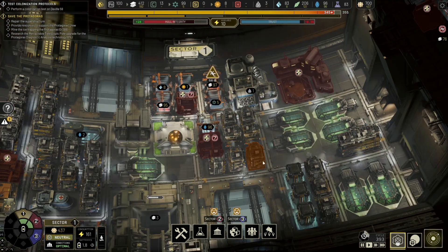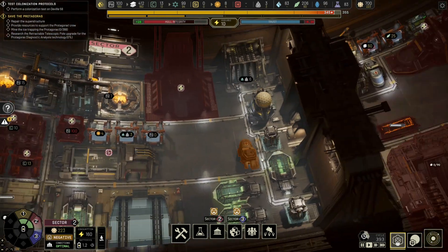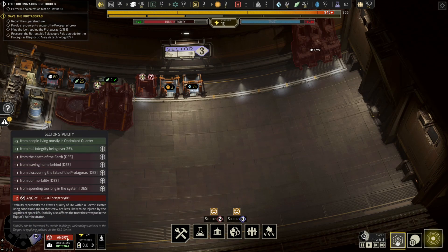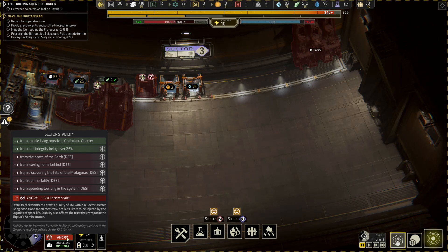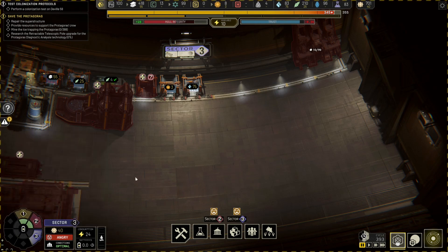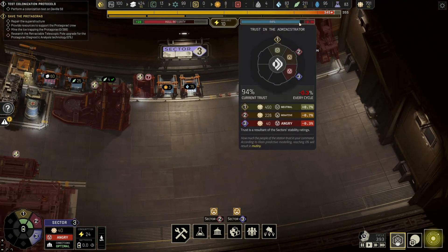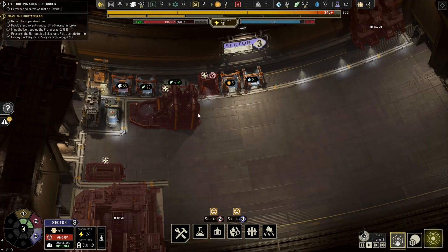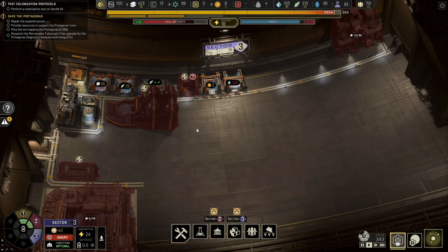Sector one is happy, sector two is negative, and sector three is super angry. I think it's because people are living mostly in optimized quarters, and there are a lot of permanent negative buffs: death of the earth, leaving home behind, discovering the fate of the Protagoras, our mortality, and spending too long in the system. We're going to spend a fair bit of time in this system. But I think we're not close to being in real trouble - we just need to offset it somehow with additional food or a DLS center.